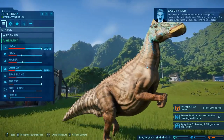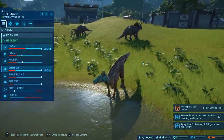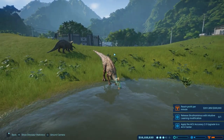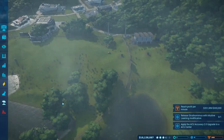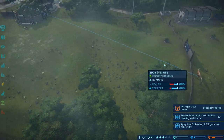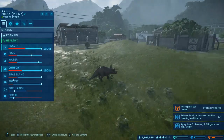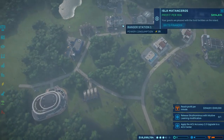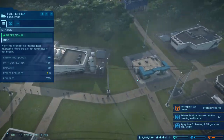This dinosaur, the Edmontosaurus, was originally uncovered at a site in Canada — I'll let you guess. That's where the T-Rex thinks these are delicious and who's to argue. Look how colorful, look how amazing! It looks like I can actually have the trike with them. Let's shrink this pen and get this one over here. Are they good? Yeah, everyone's comfortable, they're actually fine.